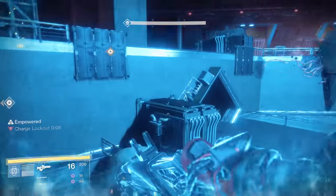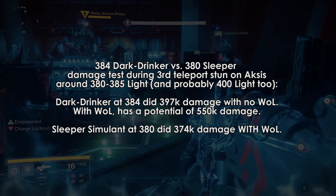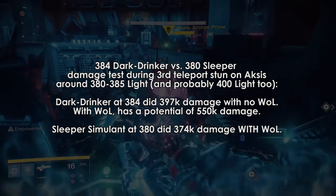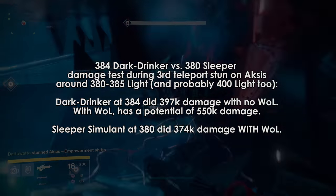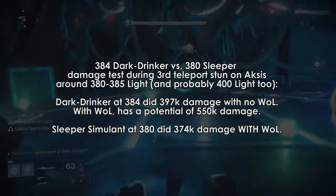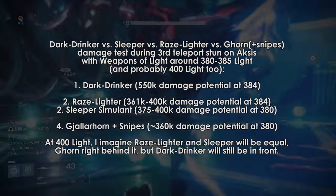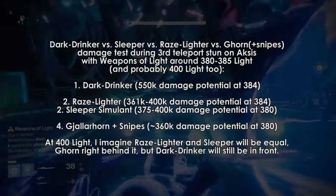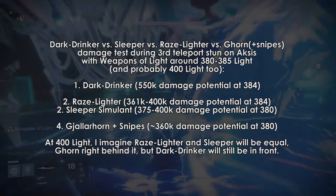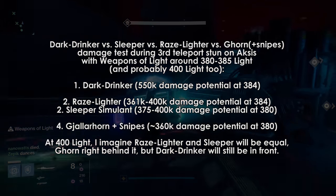So if we want to tie all of this together: Dark Drinker without Weapons of Light deals more total damage than Sleeper Simulant WITH Weapons of Light by about 20,000 in about the same amount of time. I can get off all my Sleeper shots and dump all my Dark Drinker ammo before Axis teleports away. If we include Weapons of Light on Dark Drinker and get all 14 spins off, that gives us a total potential of 551,488 damage — which is 175,000 more than Sleeper Simulant. This number further increases when we add 1 or 2 Shadow Shots to the mix.